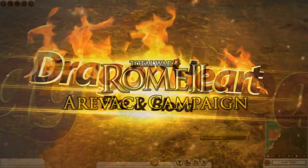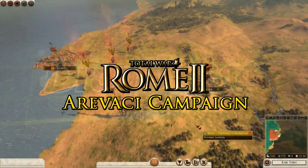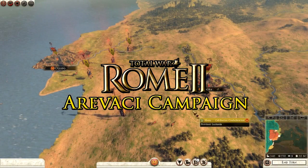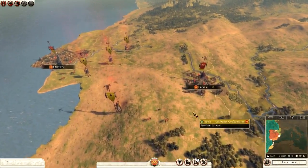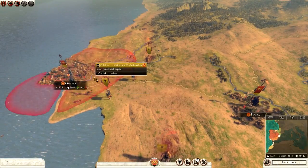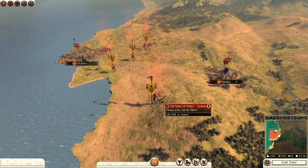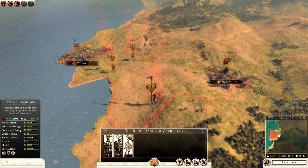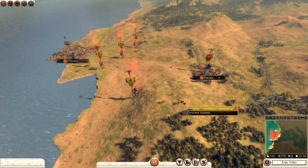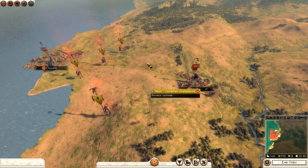Hello YouTube, this is Dragonheart and welcome to the Arivaki campaign for Total War Rome 2, Hannibal at the Gates. In the previous episode we took Olisipo, and all that's left of the Lusitani are these four armies. They're all single units apart from this one and they're all depleted, so in the coming turn or two we'll probably wipe them out completely.